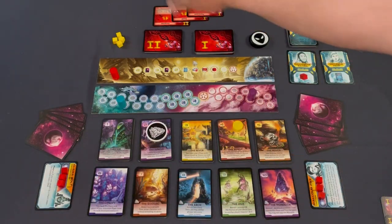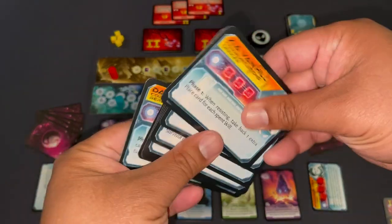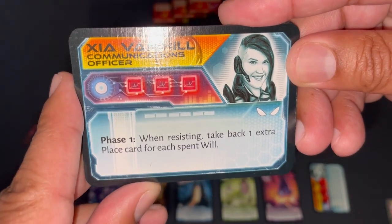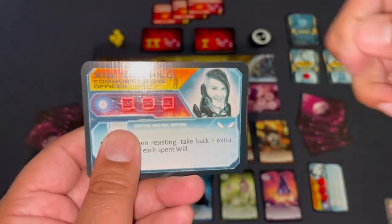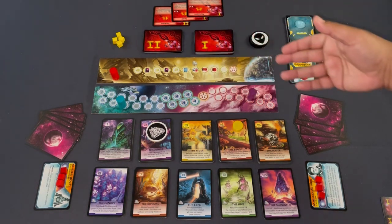You can think of what Sanctuary offers in two main buckets. The first bucket is powers — both for explorer characters and for the hunter. Each explorer gets two cards with a space for will tokens, representing powers drawn at the beginning of the game. These can be situational. For example, Zaya Van Hill: when resisting, take back one extra place card for each spent will — a nice power when it triggers.